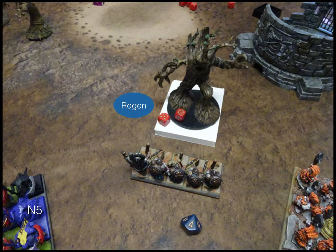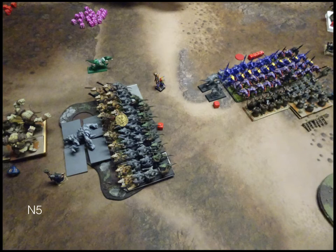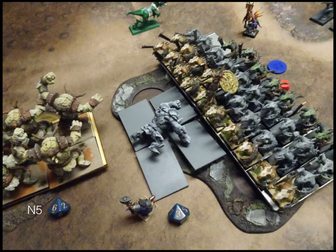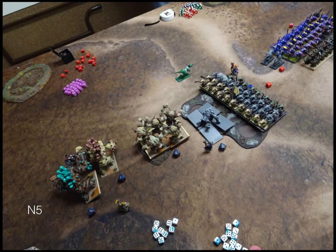Turn five — Nature. The Tree Herder has regen and is wavered so he moves backwards. The wavered Salamander horde sits still. He moves his Unicorns over to heal. One horde charges my Earth Elemental horde. He heals the damaged unit basically back to nothing. He gets a Banechant off but even with it he really fluffs the roll — only three points of damage. He's running low on units and most are wavered.